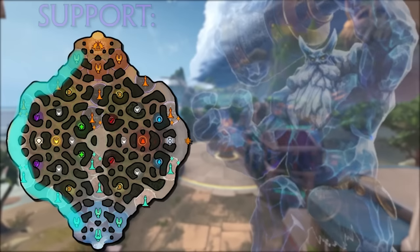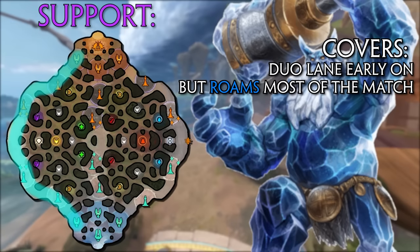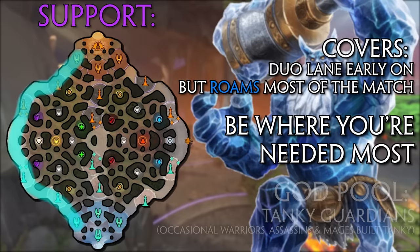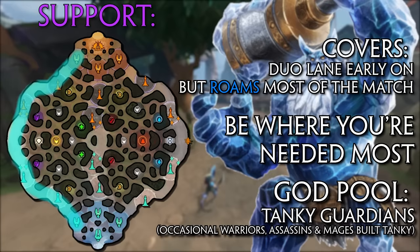The other player in the duo lane early on is the support. Unlike the laners we've covered, the support and jungler are roamers. In the very early game the support plays like a laner, helping their carry through the weak early game in a 2v2, but after around 3-5 minutes the support becomes a roaming role, rotating wherever needed and usually anchoring around the mid lane due to its central location on the map. The most popular gods for support are guardians, whose tankiness and great crowd control allow them to protect the backliners by stunning enemies as they dive.